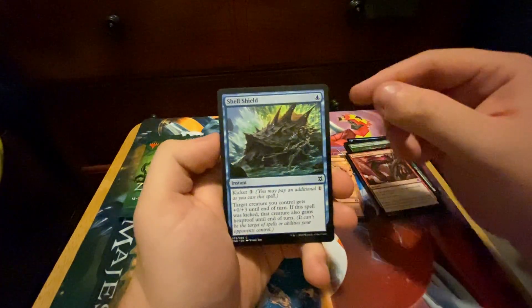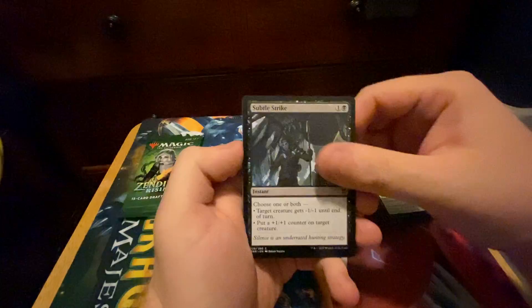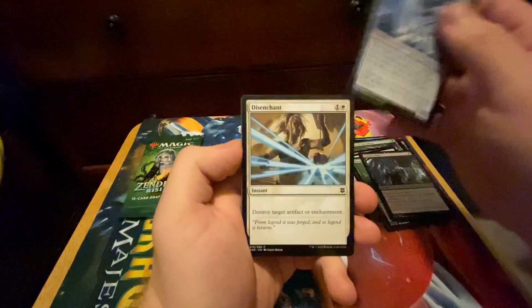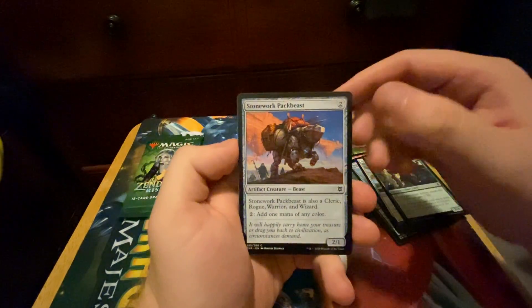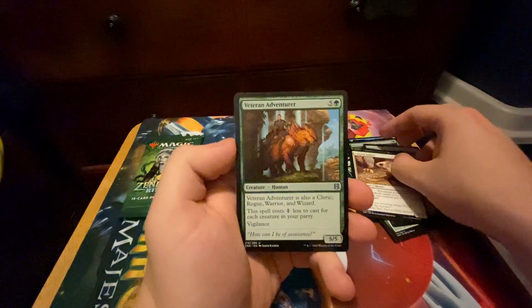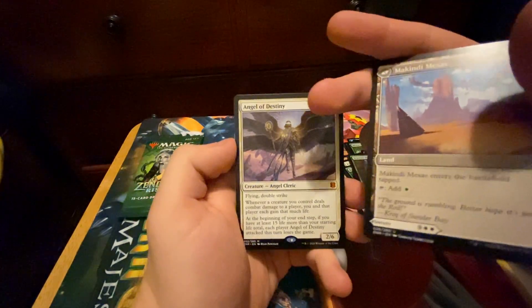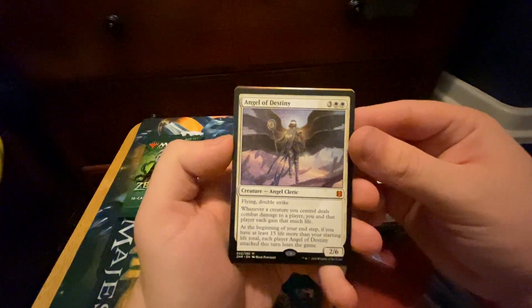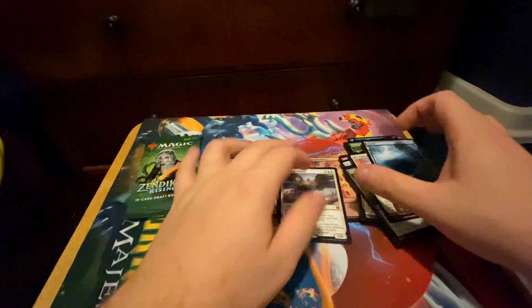Tormenting Voice, Shell Shield — I love that card — Practice Tactics, Zandu Stomper, Subtle Strike, Seagate Colossus, Disenchant, Turntimber Symbiosis, Stonework Packbeast, Malakir Blood-Priest, Canyon Jerboa, Veteran Adventurer, Mighty Stampede. And an Angel of Destiny — I needed this for my Cleric deck too, very sweet. Island and a piece of tech. Wow, these packs have been waiting for my cards, and I got a sweet pathway. Very, very cool.